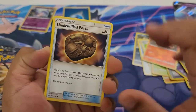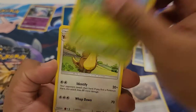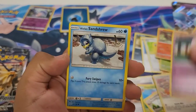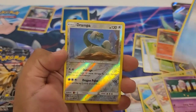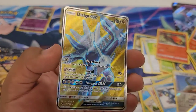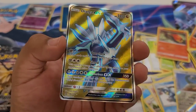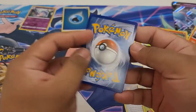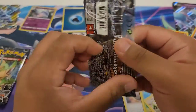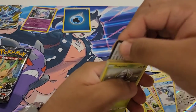Starting off with an Unidentified Fossil, a Cherrim, Gumshoos, a Lickilicky, a Carnivine, a Glameow, a Drifloon, an Alolan Sandslash, a Reverse Drampa — and then look at that! Dialga GX! It looks gorgeous! Holy Jesus Christ! Very noice. So let me know if you guys have seen these packs around Walmart — I got them at Walmart online though. Let me know if they reprinted this whole set.